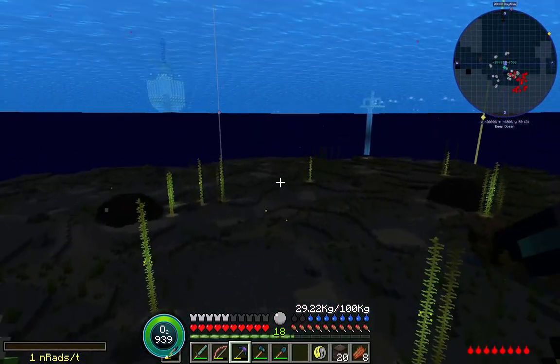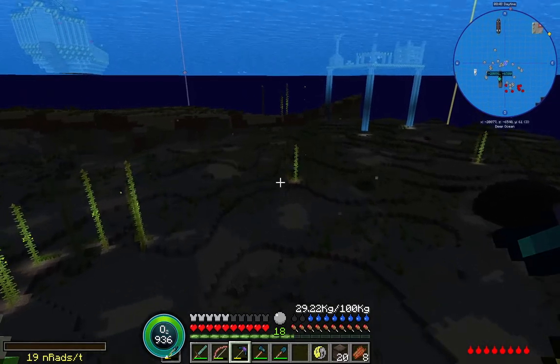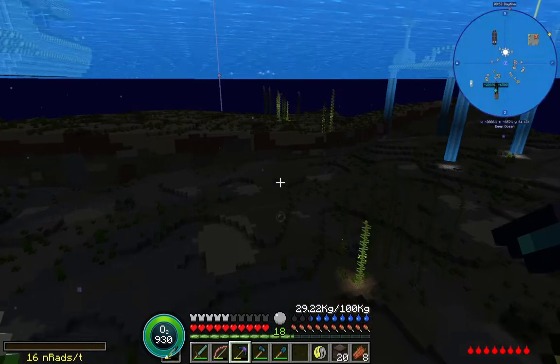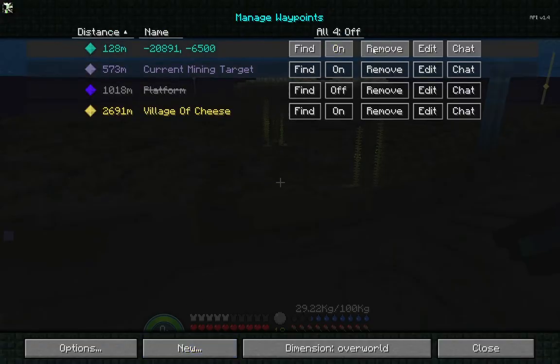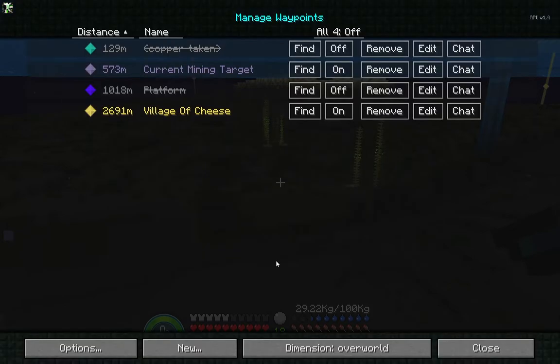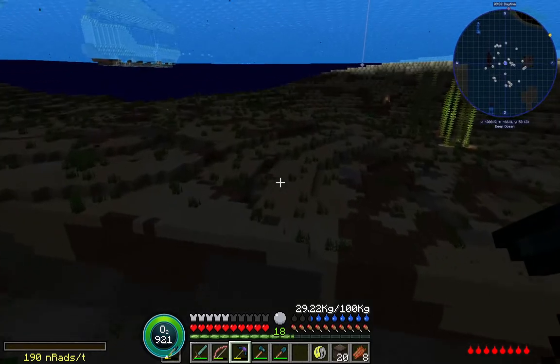I believe my base is well north and west. I should have marked that ship with a C - oh well, it's in the past now. I could just keep the marker on it, rename it something like 'copper' and just disable it for now to reduce visual confusion.